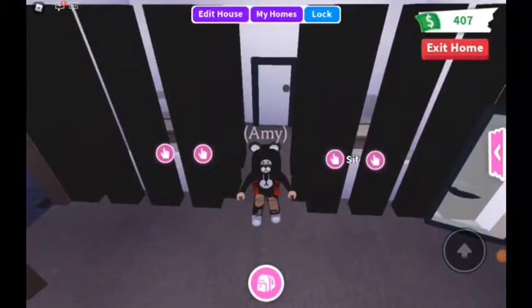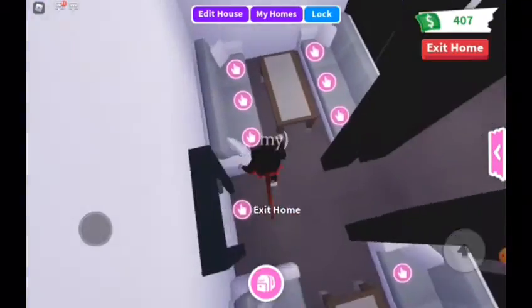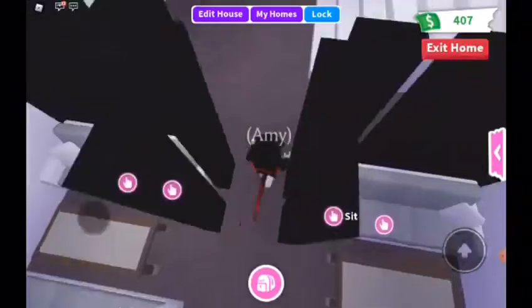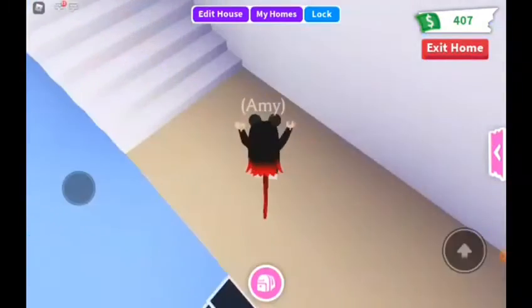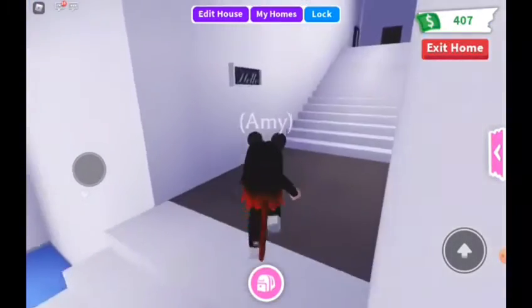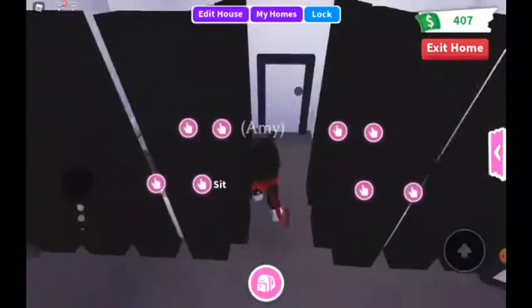This is my first video in my Adopt Me series. I might go to different games between episodes. First of all, we need to explore my house because I'm going to be using it for roleplays — adopting children, and maybe even the kidnapping roleplay that's popular right now. I also know the glitch where you go through the wall and build a house on top of your house — I'm working on that but I'll only show it when it's done.